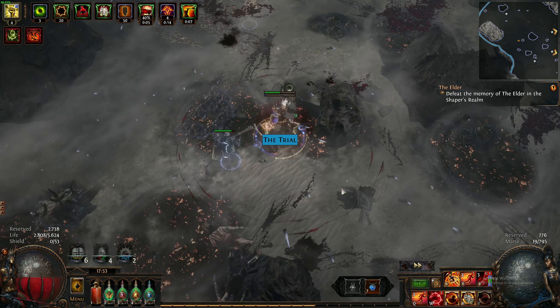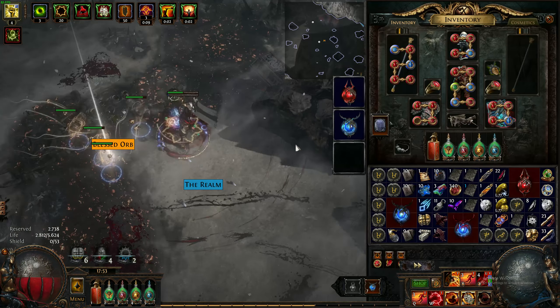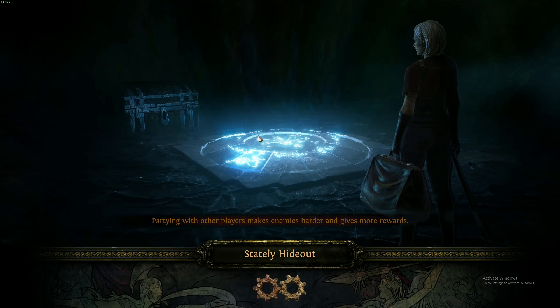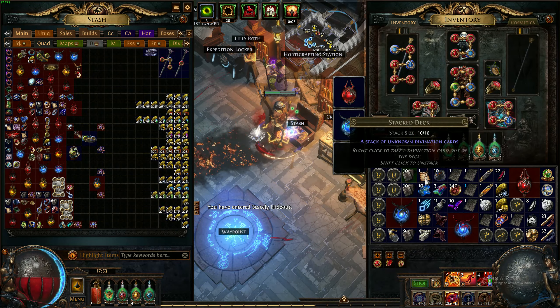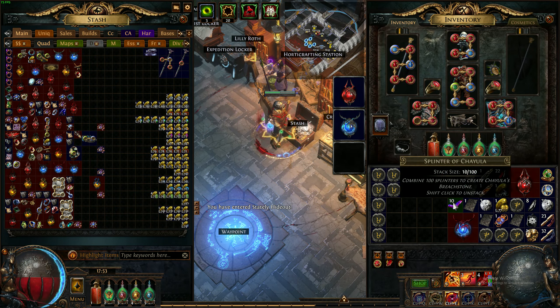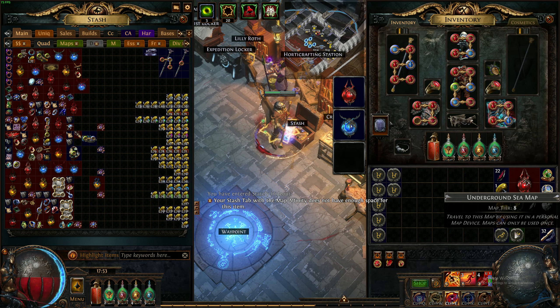When you have this many mobs per map, getting lucky drops like a pure Exalt dropping is something that happens more often than you'd think. Normally if you just map without any juice you'd see an Exalt maybe every 20 to 30 maps, but when you apply a decent amount of juice it happens a bit more often.